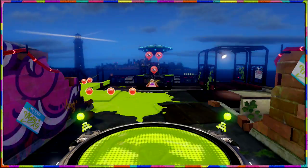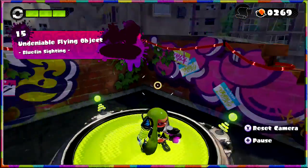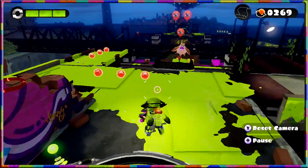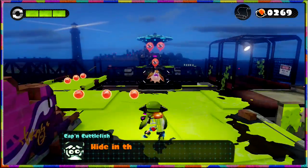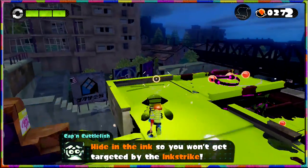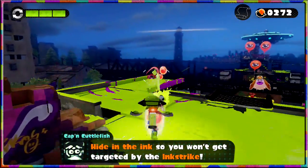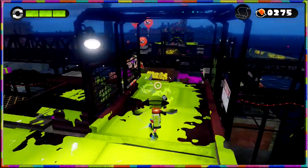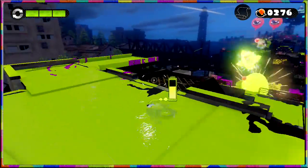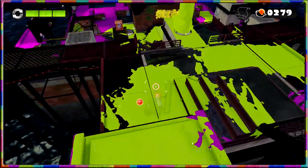It's boss time, as long as we can get past here. There's a lovely hovering guy right in front of me — looks like an Octostriker, Agent 3. He's higher than the ink, so he won't get targeted by the Inkstrike, which has already started. Keep firing. See if I can blow you up using that grenade — which was actually perfect, so brilliant.